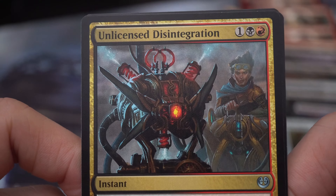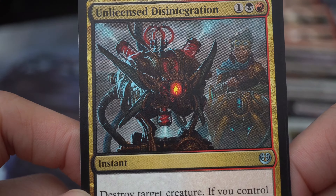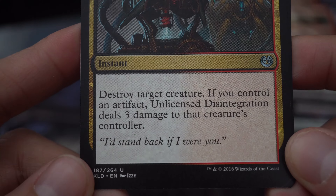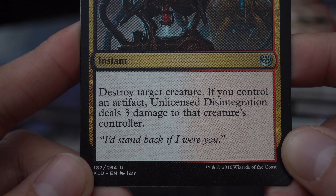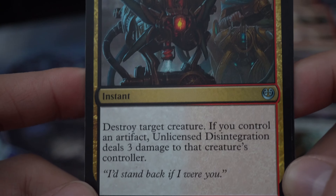Unlicensed Disintegration — one, a black, and a red instant: destroy target creature. If you control an artifact, Unlicensed Disintegration deals three damage to that creature's controller. 'I'd stand back if I were you.'